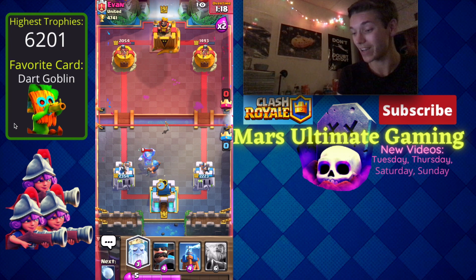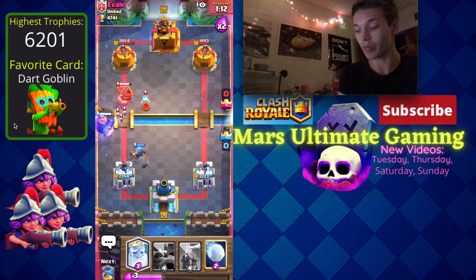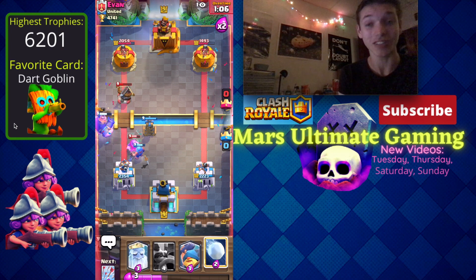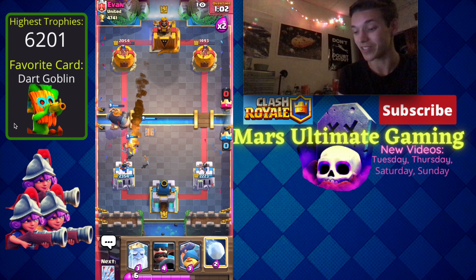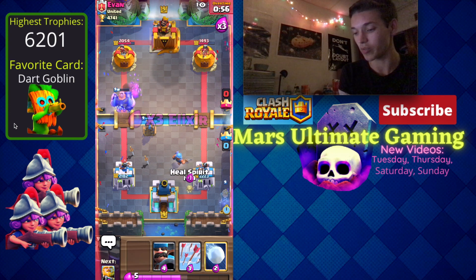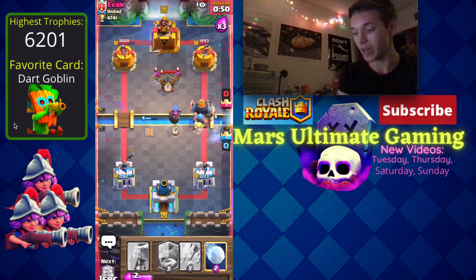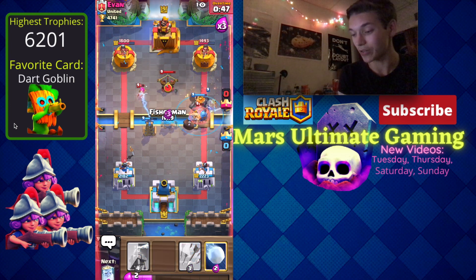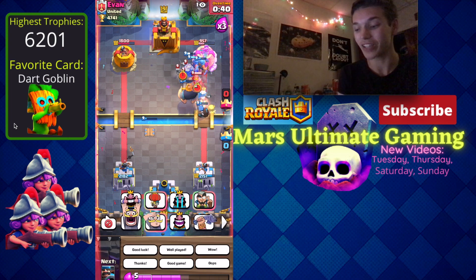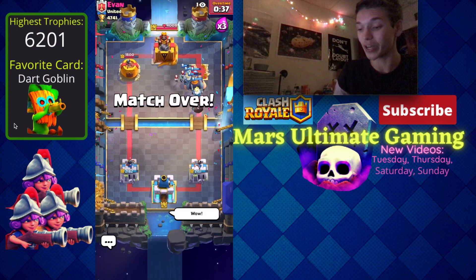He's down to 1493 on the right side and he goes in for another offensive Expo, but I'm back to the RG. Any hope of the Expo player winning would have to be an Expo lock in single elixir, because once it's double elixir I can cycle my cards too quickly and get back to too many RGs. I go in for an RG push on the right, cycling as many units as I can as the RG takes out that Expo. I stacked up two Fishermen, two Royal Giants, and a Hunter — and that broke through.